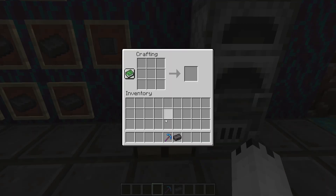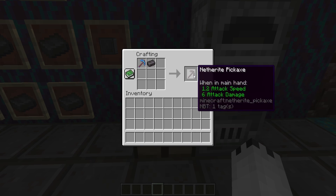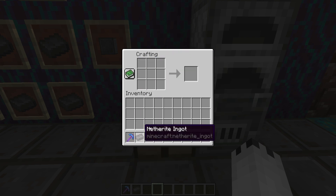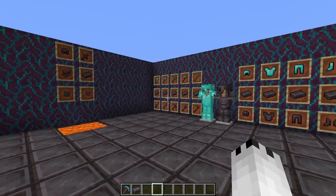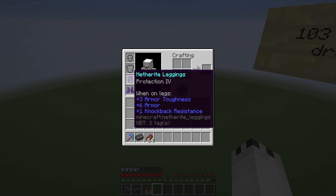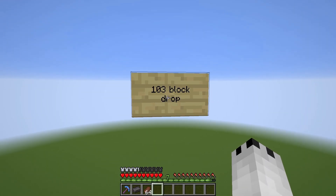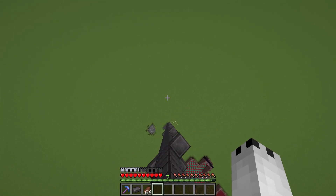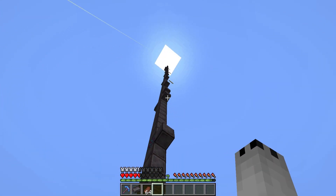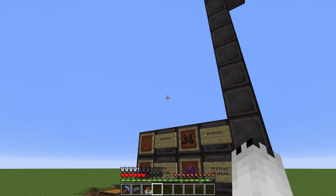I want to confirm that enchanted diamond is still losing its enchantments when you upgrade it to netherite. I haven't found any changes from the last snapshot regarding the old stuff. Also, if you have Protection IV on a piece of armor and Feather Falling on boots, you can still drop 103 blocks without dying — you make it down to half a heart but survive. I've confirmed this works in 1.15 too, though I don't know when they added such extreme feather fall capability.